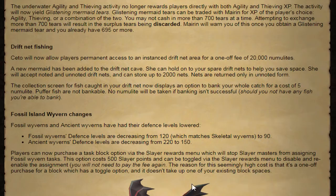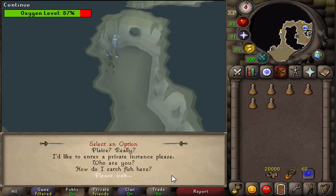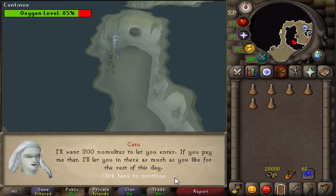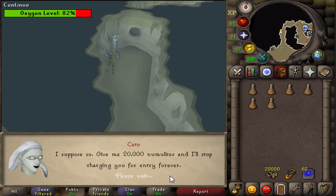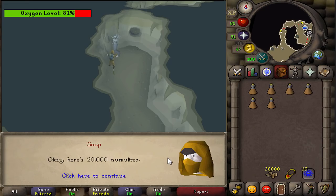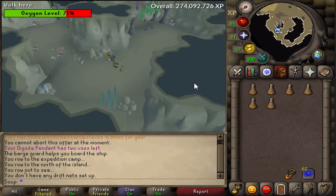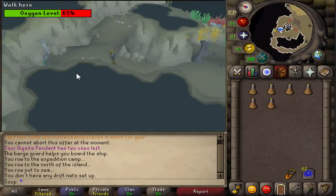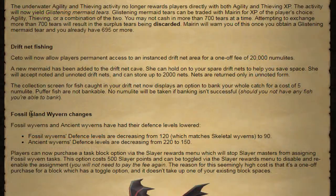For those of you who are into drift net fishing, CETA will now allow players permanent access to an instant drift net area for a one-off fee of 20,000 Numulite. A new mermaid has been added to the drift net cave who can hold onto your spare drift nets to help save some space — she will accept noted and unnoted drift nets and can store up to 2,000 nets, returned only in unnoted form. The collection screen for fish caught in your drift net now displays an option to bank your whole catch for a cost of 5 numulite, and pufferfish are not bankable.